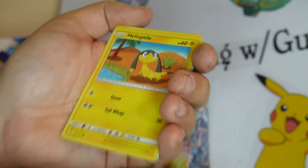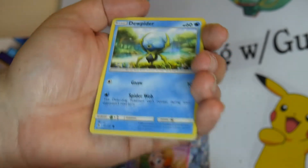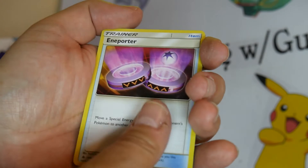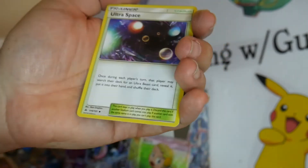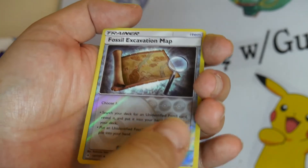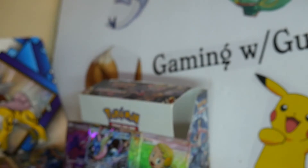Guess the energy game will be Fighting. Helioptile, Bergmite, Scatterbug, Anaporter, Araquinid, Ultra Space, Fossil Excavation Map. Reverse Holo Trainer. And a Meowstic — Meowstic taking a nap.